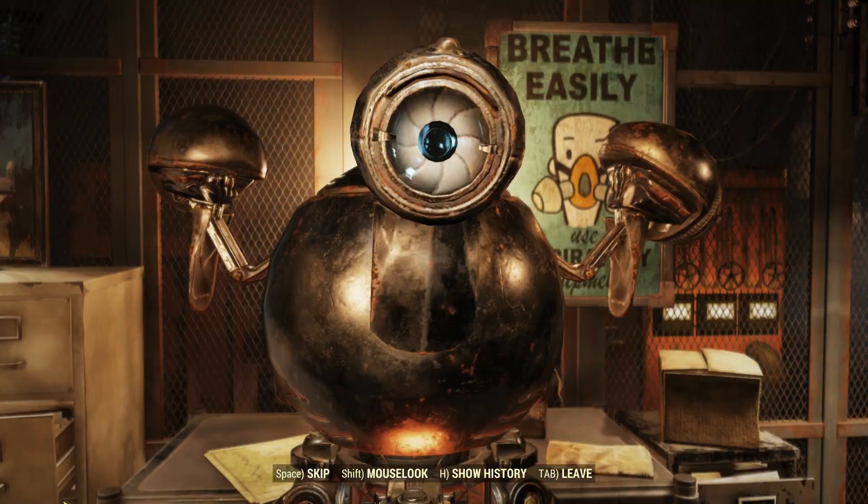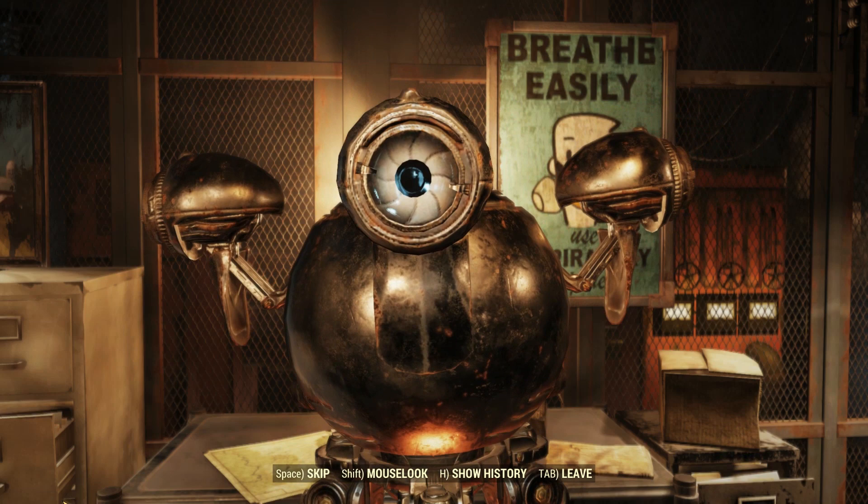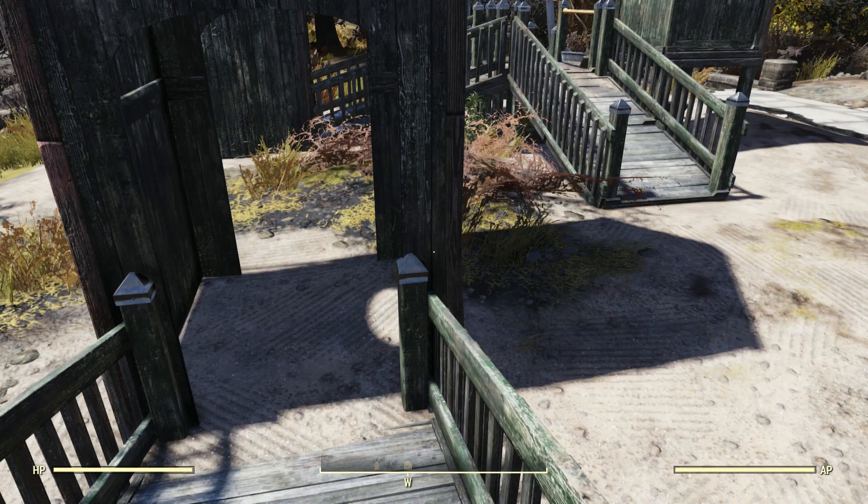Now that you have all the pictures, head back over to Davenport's house — or the Overseer's house — to turn in the quest. When you get there he'll lead you into the rewards dialog, and if your Charisma and Intelligence are high enough you can actually bargain for a better reward.